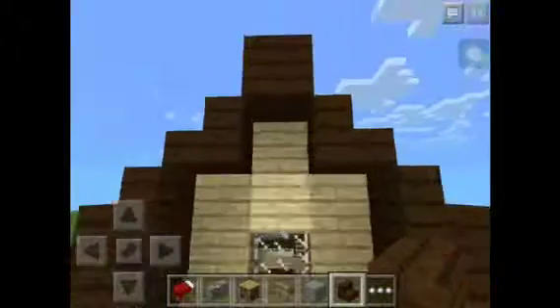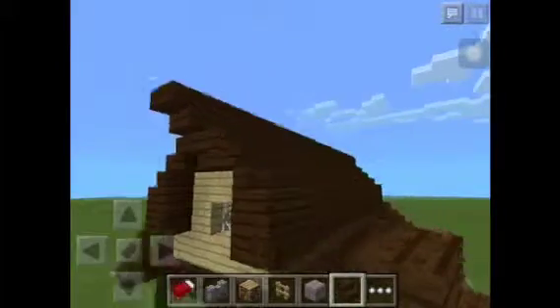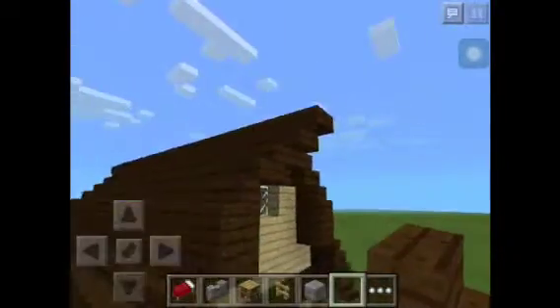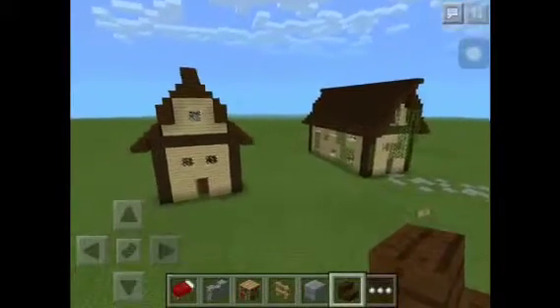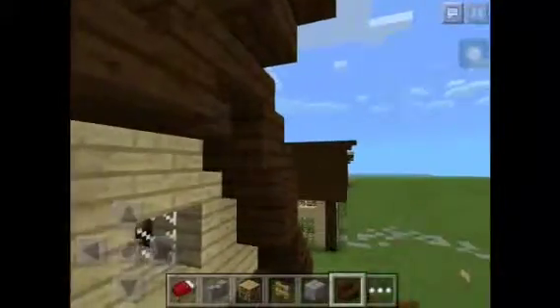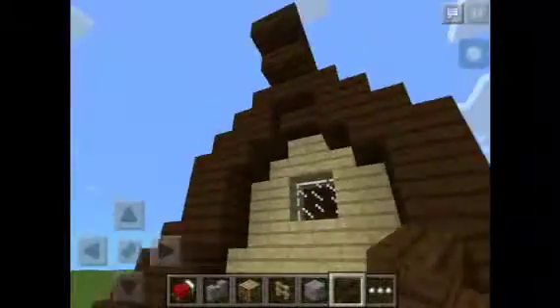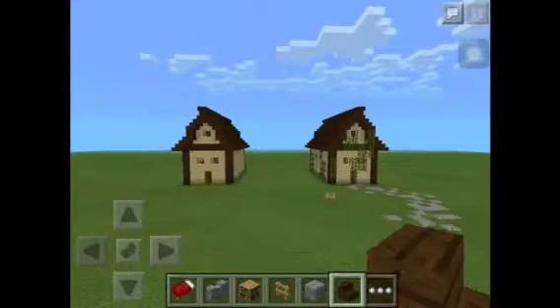Let's do the last thing on the agenda to finish up this house, and it's on the outside. The last thing to finish up your house is to put upside-down old oak stairs here. Put another one right there to give it a nice little point out. And you also have to put your upside-down stairs here as well — sorry about that — just to make it look a lot better. And that's all you have to do; you have your build finished. Subscribe, like, and comment for more tutorials. Hope you have a great day, bye!